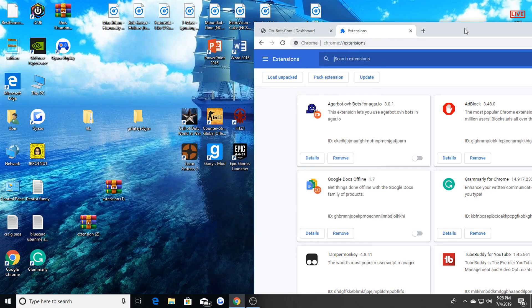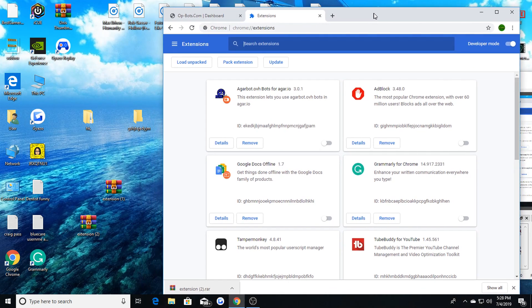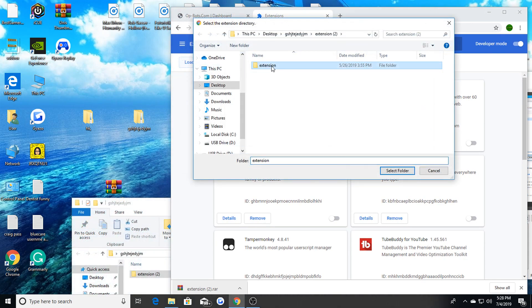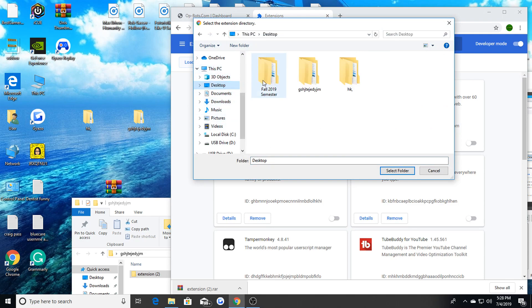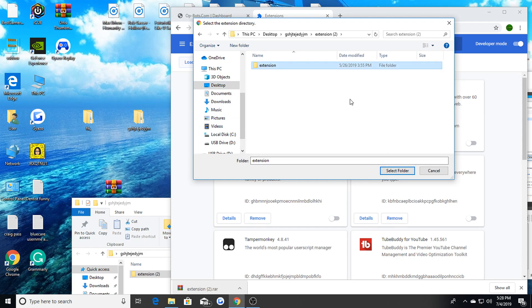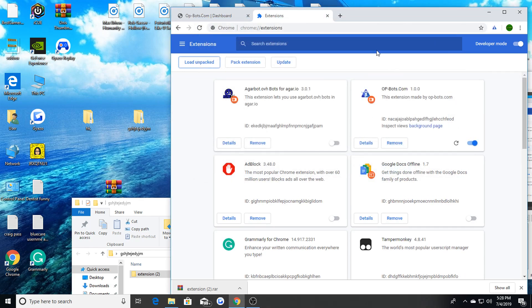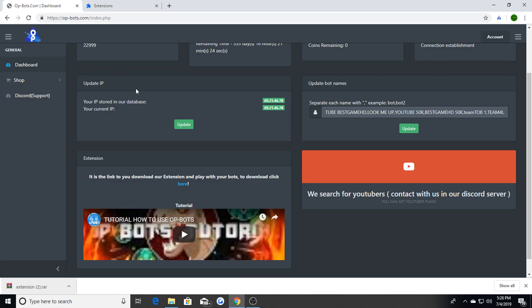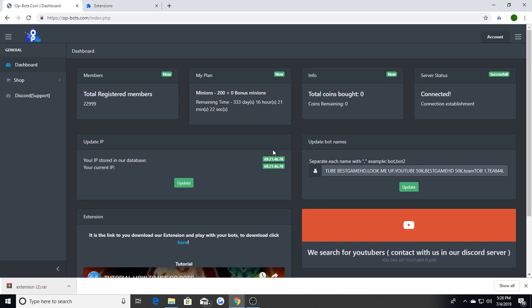Once you extract that file it should be in the folder you made. Go back to your Chrome web page, hit 'Load Unpacked Extension'. Find your folder on the desktop — here's my folder with the extension in it. Select that folder and there you go — opbots.com extension is loaded, those are the bots.